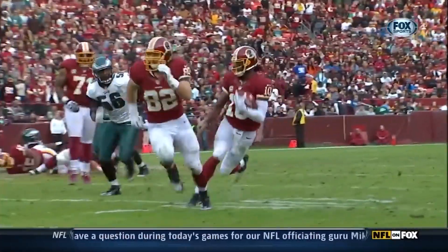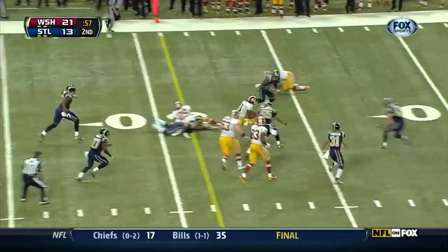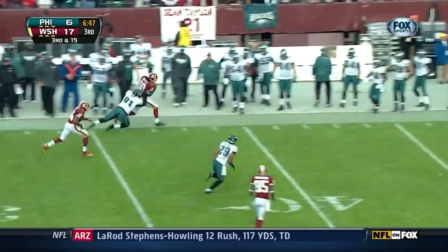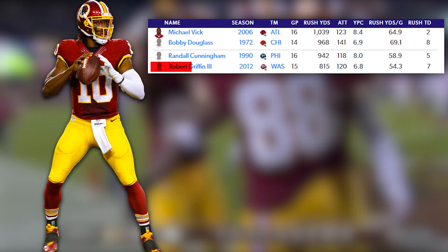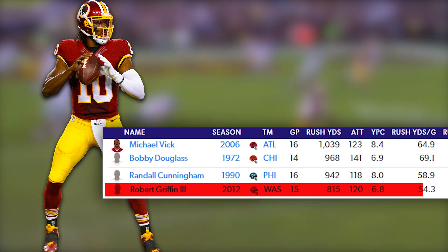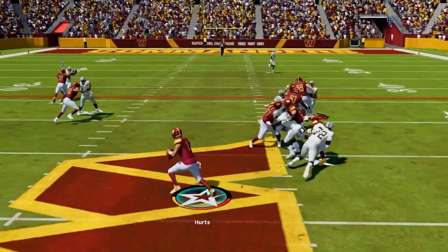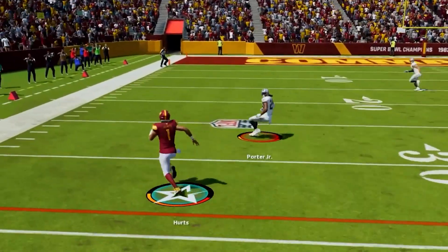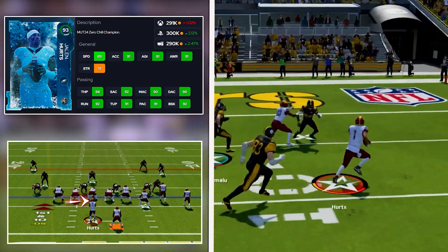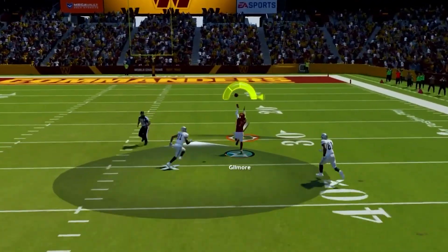Adding RG3 to this offense was incredible. His legs and ability to run brought such an X factor to the table — there had only been a few QBs up to that point who could do what he could do with the ball in his hands. He rushed for 815 yards in 2012, the fourth most of all time in a single season by a QB in history up to that point. For this offense, you want a fast, athletic QB who can be dynamic in the run game. I'm using the new Jalen Hurts card — he's great, can get the edge and make plays with his legs, and also use his arm to make every big play down the field.